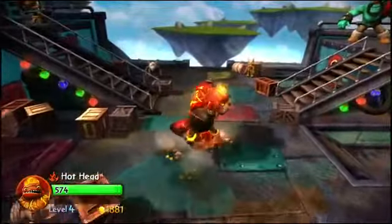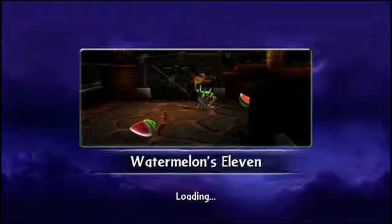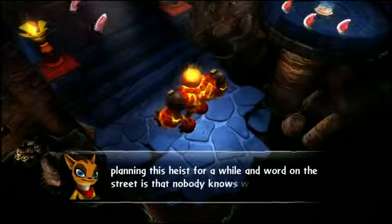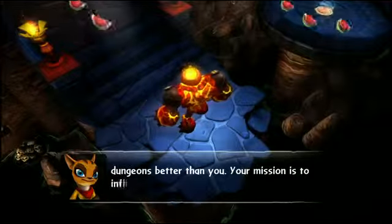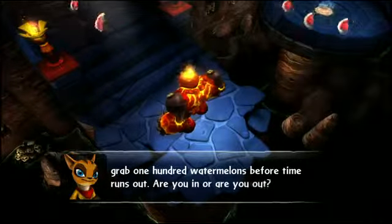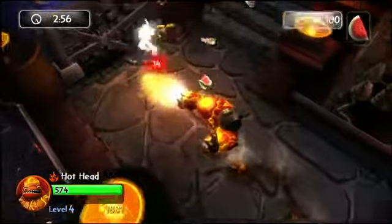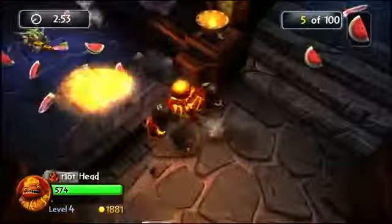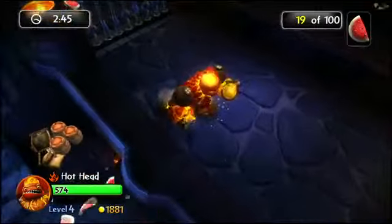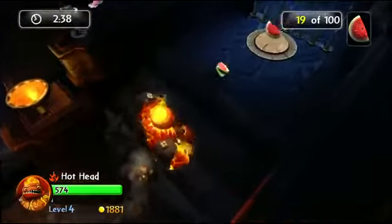Hi there guys, JoJoPett here and today we're doing a heroic challenge on Skylanders Giants on Xbox 360 for Hot Head. This one's called Watermelons 11. Hot Head is level 4, but I haven't really played with them that much. So let me just break through here. It looks like it's good to have a Giant on this one. Obviously it's Hot Head's Heroic Challenge, so it would probably be a good idea. It doesn't look like he can run — wait, he has a run button, so this is going to be fun.